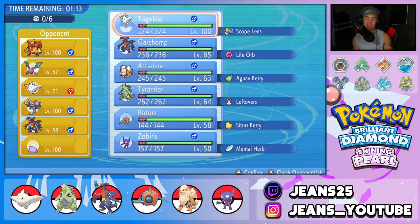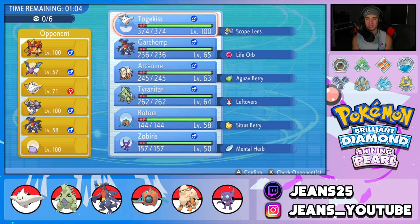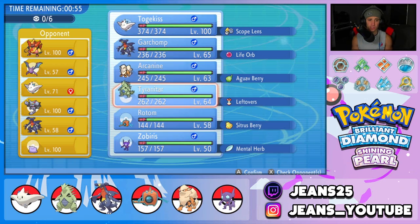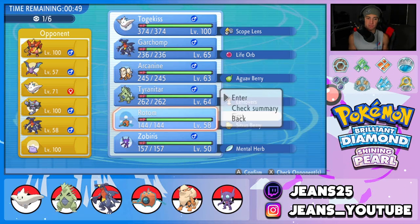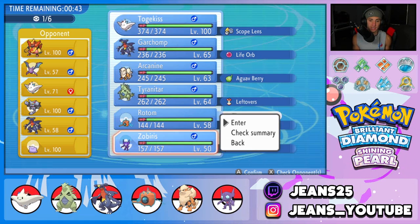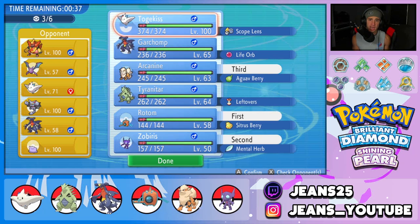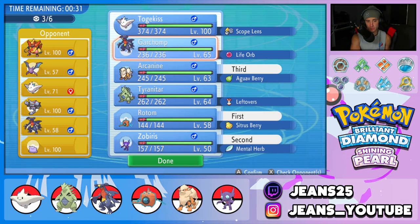The opponent has Magmortar, Crobat — probably for Tailwind — plus Togekiss, Gliscor, Garchomp, and Ditto. He has no Intimidate, so Arcanine could be really good for us and Rotom could be very beneficial too. I really like how Rotom looks up against a lot of these Pokémon. I think we bring Rotom and try to set off a Nasty Plot right off the rip — Fake Out into Nasty Plot. Going with Sableye alongside Rotom turn one, plus Arcanine and Togekiss.